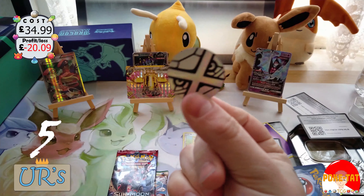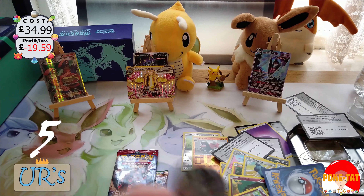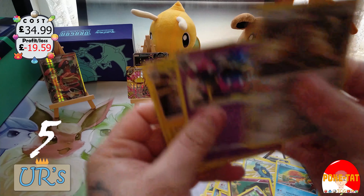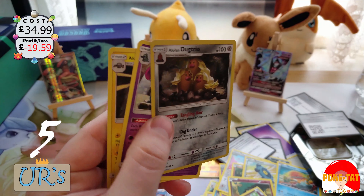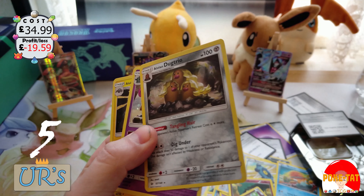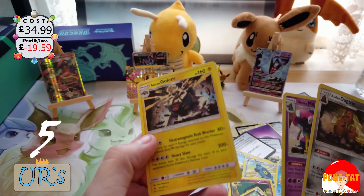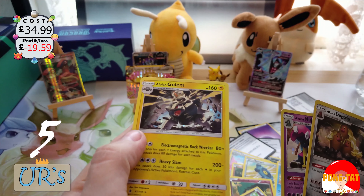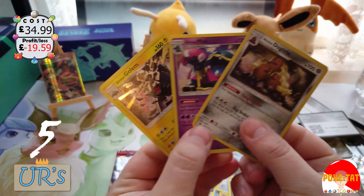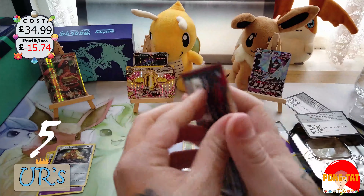Coins are about 50p each, so we'll stick that on anyway just to bring the price up. As for the holos, I'm pretty sure these cards aren't actually holo in the set. Let's start off with the Crimson Invasion pack.